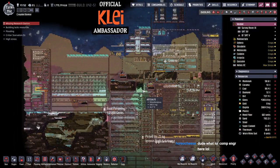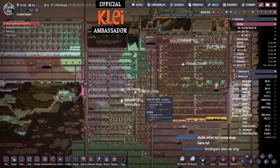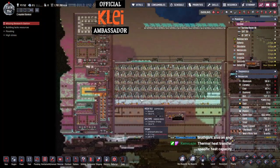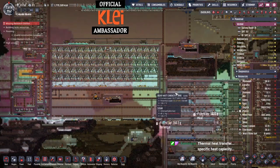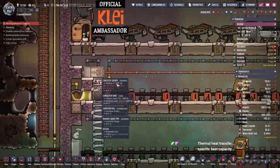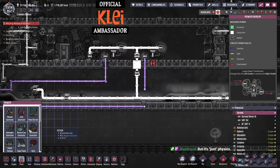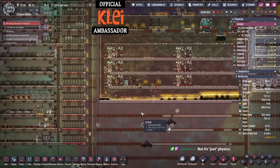You need somewhat of an engineer's mindset. The core gameplay loop is fixing problems — you fix a problem, you have another problem, you fix that one. The amount of automation and complex systems you can do in this game is a lot, and you need to think methodically. People have said ONI is basically just a big thermal simulator, which isn't a million miles from the truth — heat transfer is very important in this game.